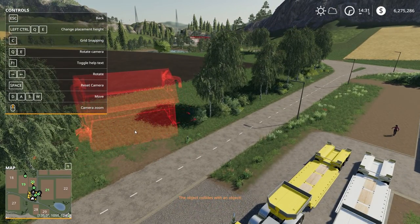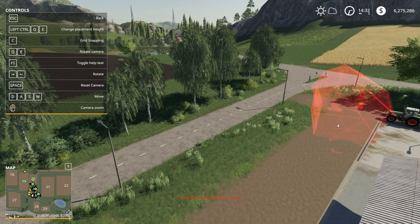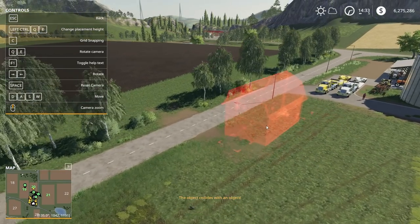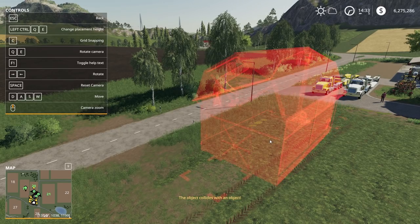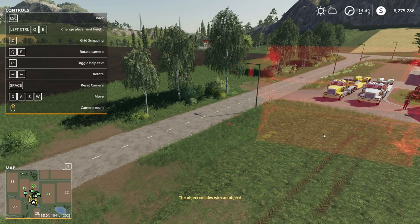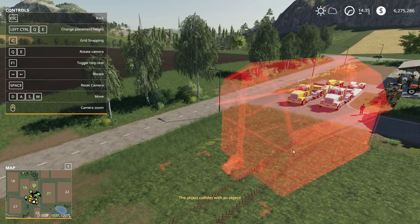It's all red right here where we can place it. It just says it collides. Let's see if we can place it over here, maybe. You guys won't be able to see. It just says that it collides with other objects when I try and place it. Change placement height. I'm just trying to see if I can place it somewhere on our property, but it's all in red, which tells me we can't place it there. It just says that it collides with other objects.